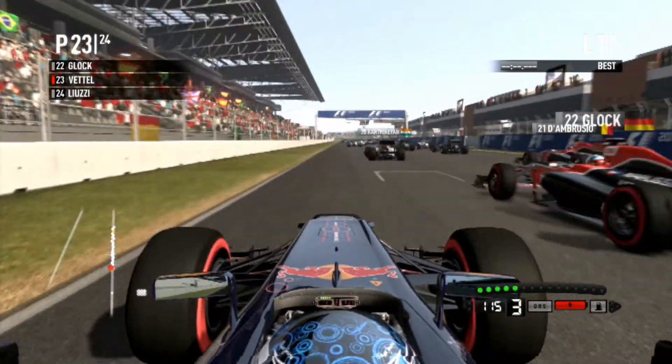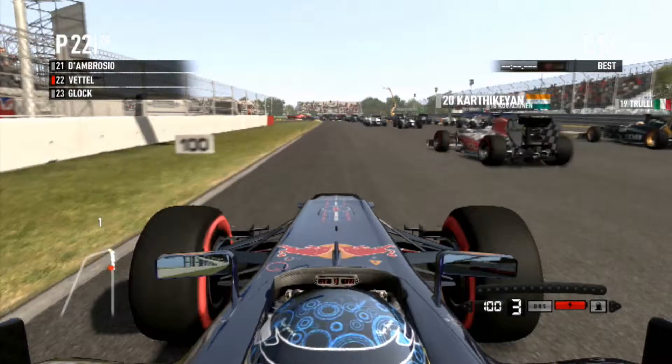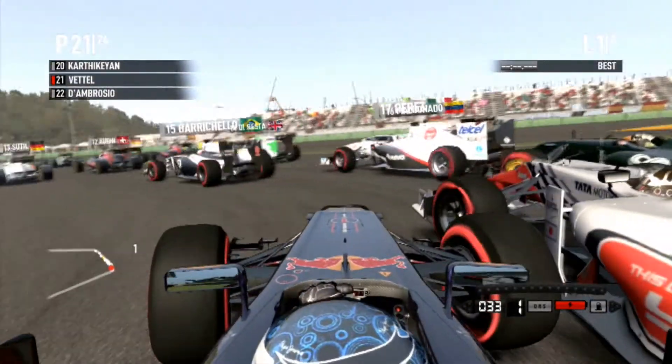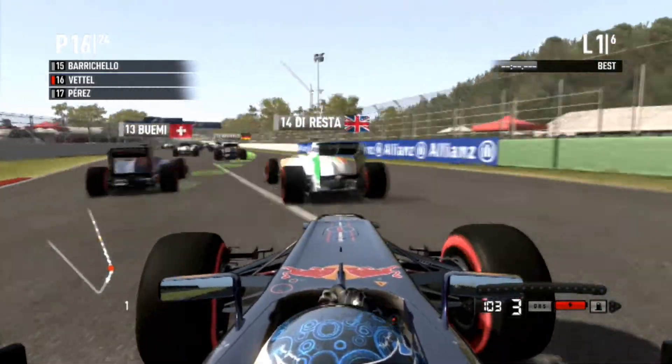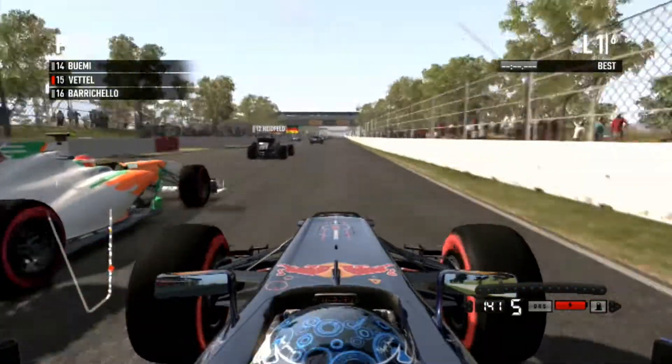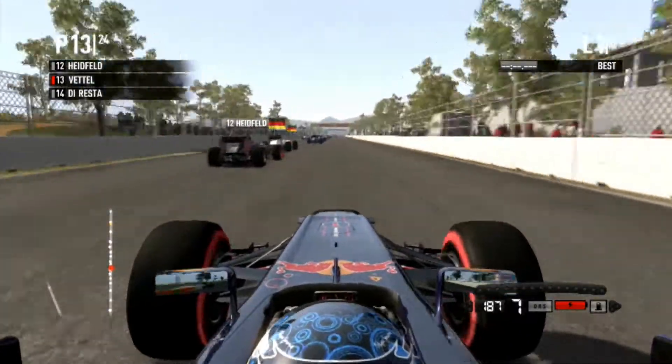Glock's in front of us and D'Ambrosio on the right, with Karthikeyan right in front. I'm going to try and brake down the inside — a little trick to try and gain a few places. That hasn't really worked. And Barrichello — oh my god, he's really spun out as well. I'll have to navigate all the way around them. We're going to take di Resta and Toro Rosso — I think that was on the left.